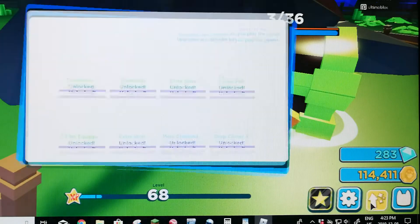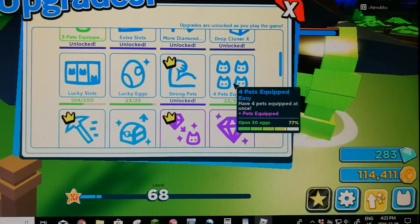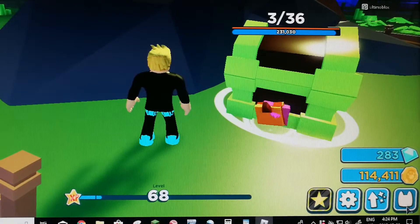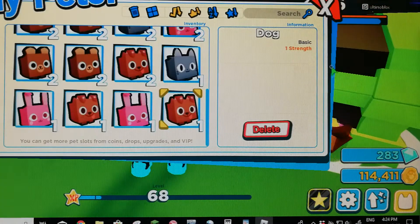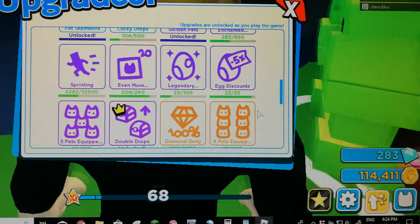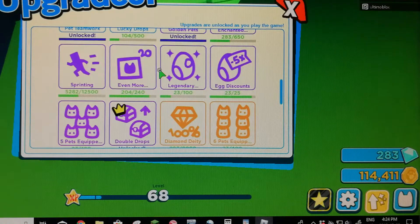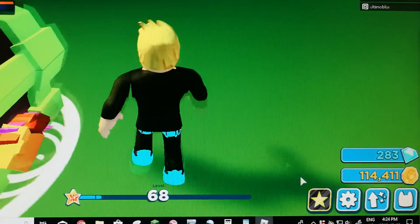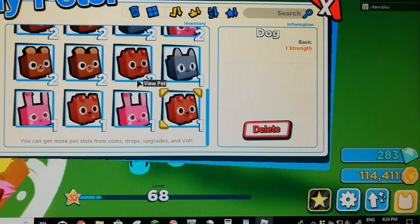I want to check my stuff. I need 30 pets locked — 30 eggs. How do you get 30 eggs? How many eggs do I have? So for four pets, I have 23 pets.